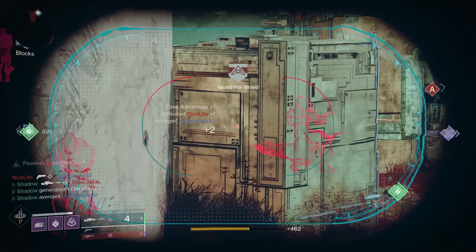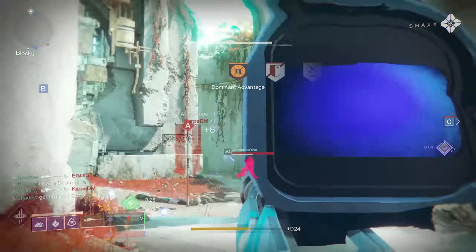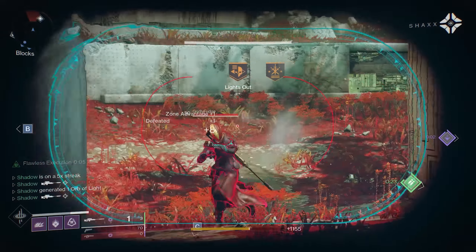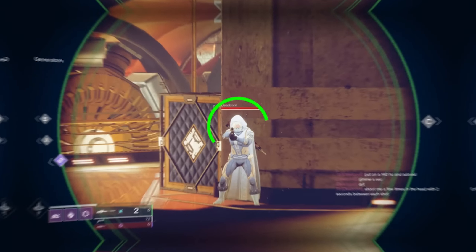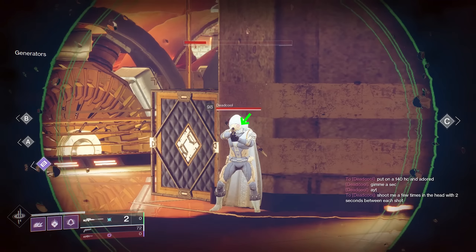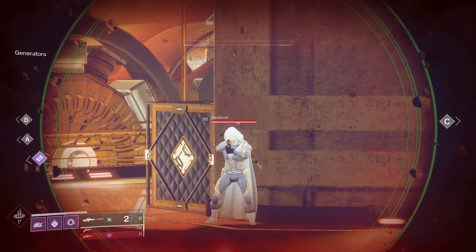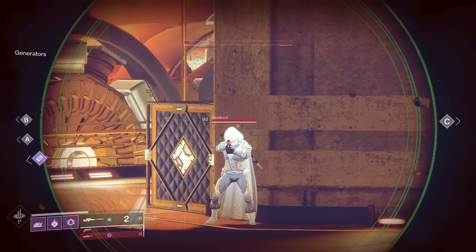Analyzing your gameplay in this way is actually really powerful and it greatly accelerates the learning process. Toward the beginning of this video, I mentioned that there is a way to effectively shoot through flinch, so allow me to explain. If your reticle is on the target and you get hit, your reticle will bounce off your target. However, if your reticle is off your target and you get flinched, your reticle will actually bounce onto your target. So basically, if you pay attention to this and time your shot well, you will be able to shoot through flinch somewhat often.